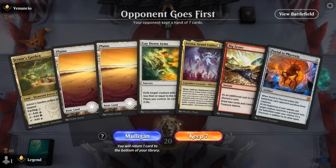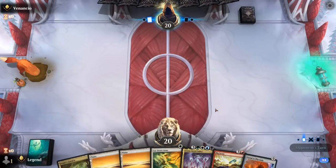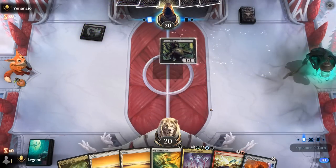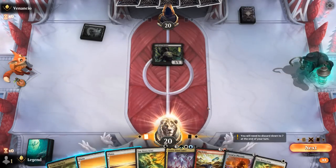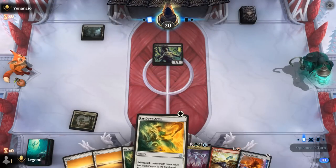Okay, we're on the draw. Missing a reanimation effect at five, but I think we keep. Got red mana for Bigscore, and then we get to dig pretty deep to find one. Could Lay Down Arms — exile Sleeper for now I think. Still go Jadmir's Garden, and then next turn we can re-evaluate.